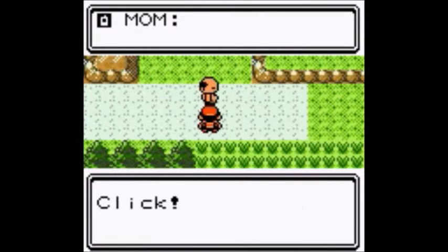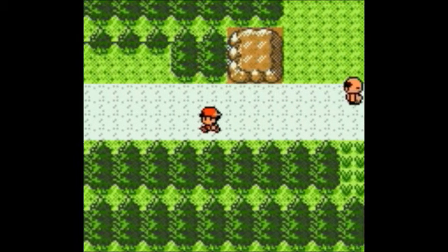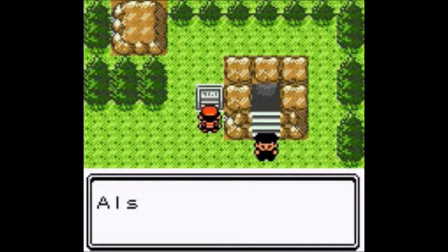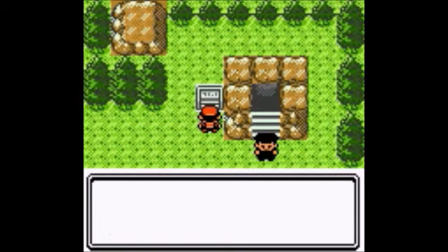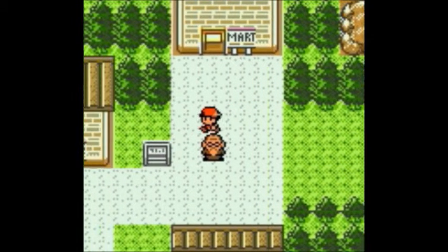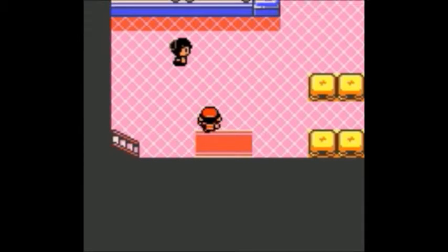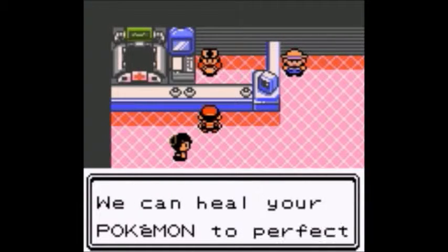So I go to the PC and I'll get my first item. That's Slowpoke Well. Here we are — welcome to Azalea Town, where people and Pokemon live in happy harmony.